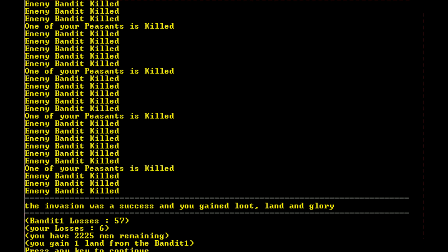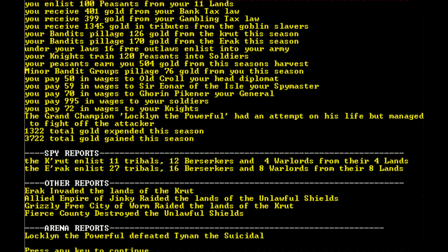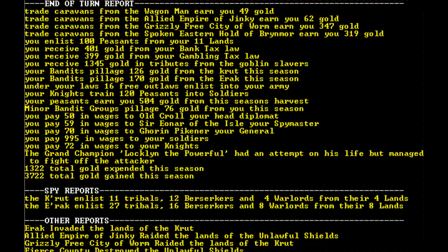Bandit losses: 57, mine: 6. We gained a land! Victory — congratulations my king, Silver Frost Front has been crushed. A small group of their imprisoned soldiers returned to us: plus one opinion, plus 15 soldiers. We enlisted 100 peasants from 11 lands. I received 1,345 gold from goblin slavers and tributes. My bandits are pillaging gold from the goblins too. The minor bandit groups pillaged 76 gold from me this season — not for long.